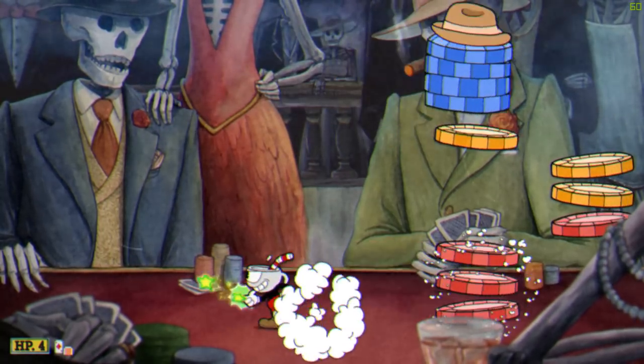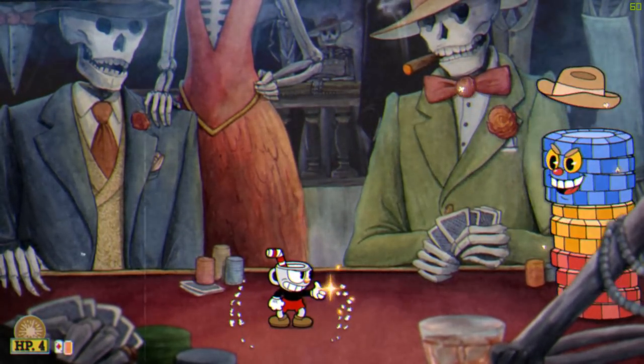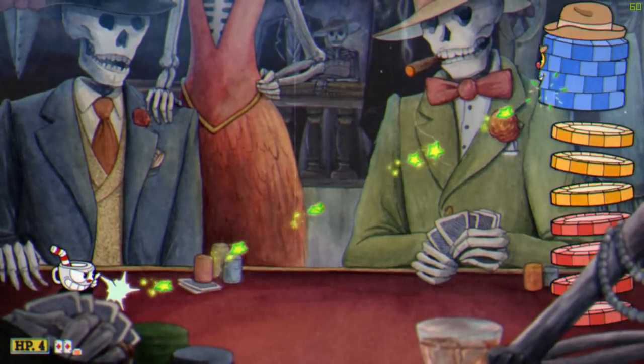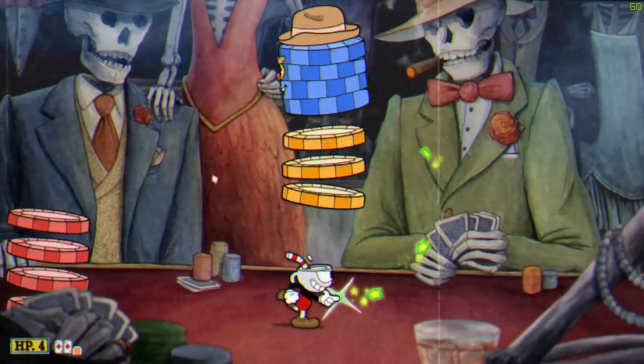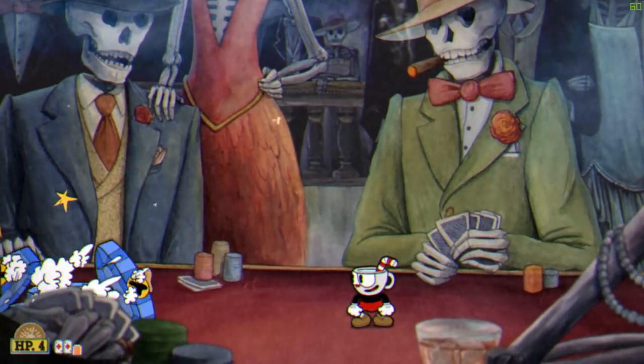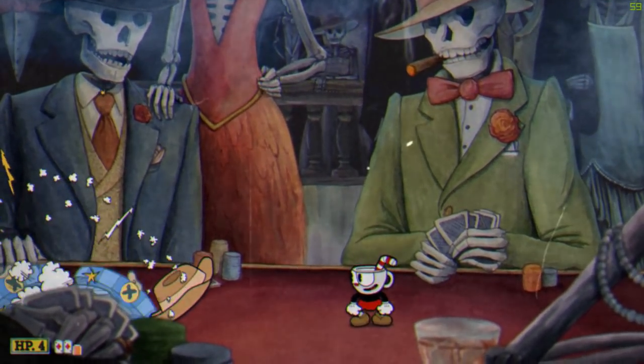A few tips for Chip Spedigan. At the beginning of the fight and every time the boss switches sides, you should have enough time to hit his blue head with 2 maximum damage charge shots. Switch to the Chaser while dodging chips, and don't risk jumping over them if you have Smoke Bomb equipped. Simply dash to avoid the chips completely.